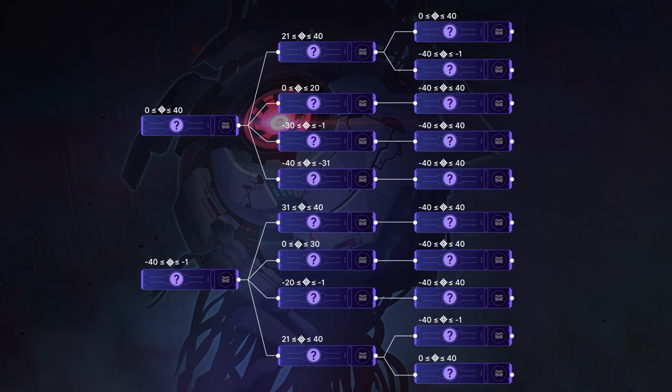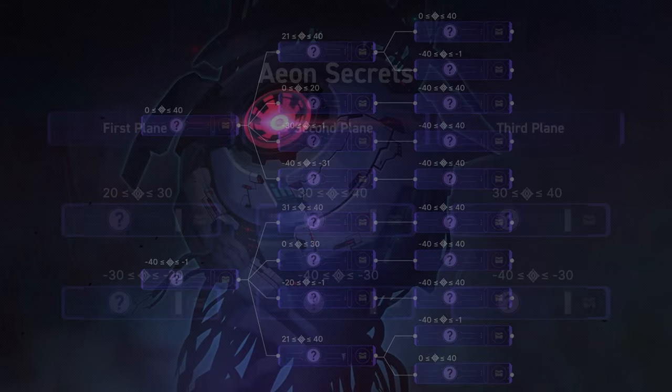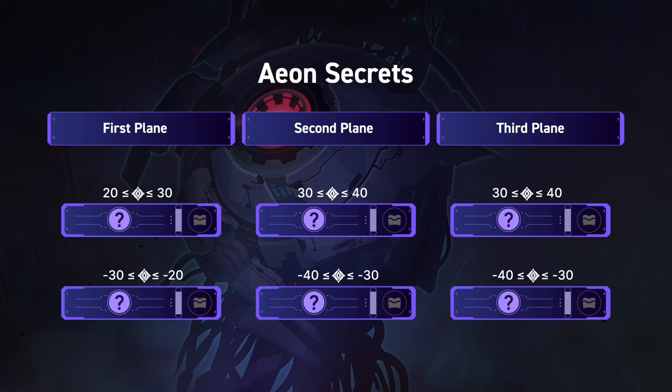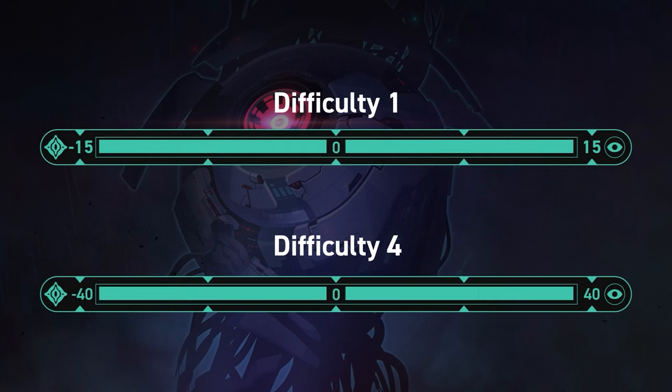Thankfully you won't need to jump into this menu all the time — while playing through the simulated universe, the cognition brackets are shown on the UI and nodes you've already unlocked will have a check mark on them. Once you've unlocked every possible node in a particular plane, you'll unlock the final story node for that plane known as an Aeon Secret. There are 2 Aeon Secrets per plane for a total of 6. These secret nodes have a much tighter cognition range such as 20 to 30 for plane 1 or 30 to 40 for plane 3. Note that if you're playing on difficulty 1, the maximum and minimum ranges you can hit are limited — difficulty 1 caps at plus or minus 15, increasing with difficulty, with difficulty 4 and higher granting access to the full plus or minus 40 range.